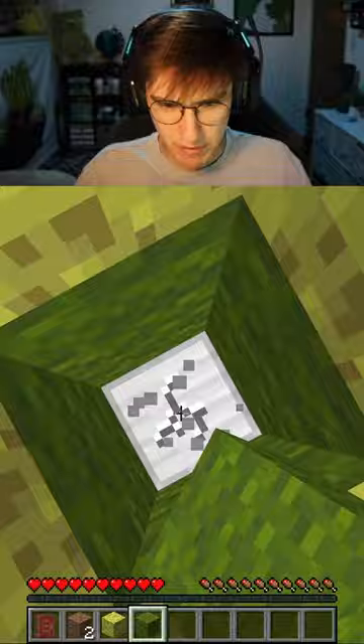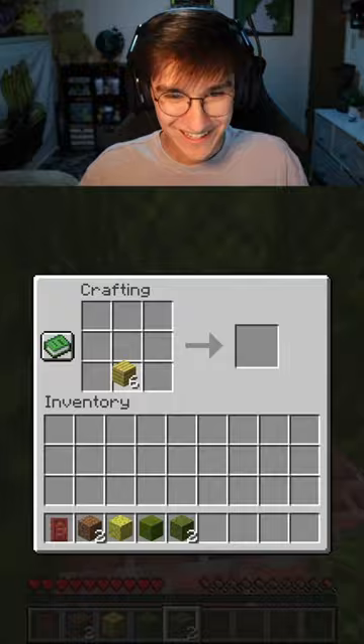My goal today is to get a diamond. And it looks like we already found iron that I'm just gonna have to sit here and punch through for now. But I will probably come back for this later. We got some bamboo, so we can now get a pickaxe, which means I don't have to punch every single thing.